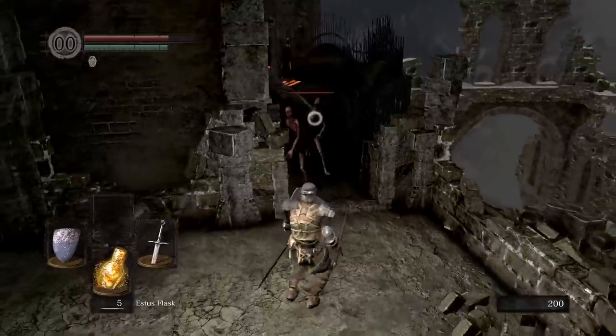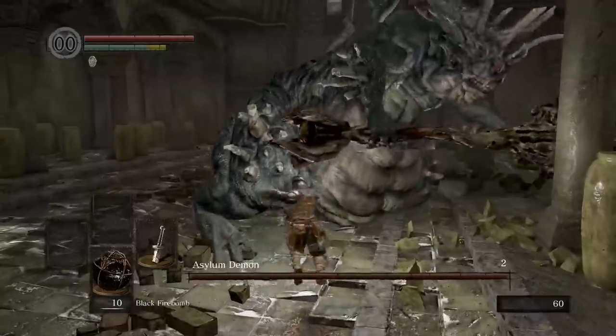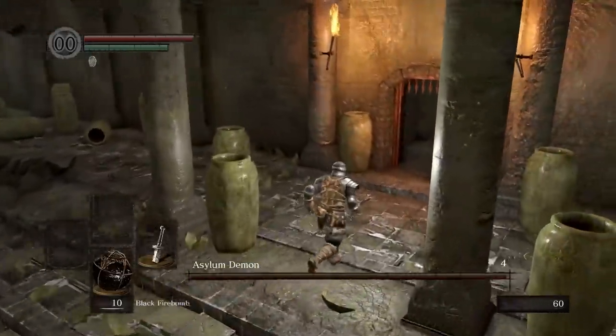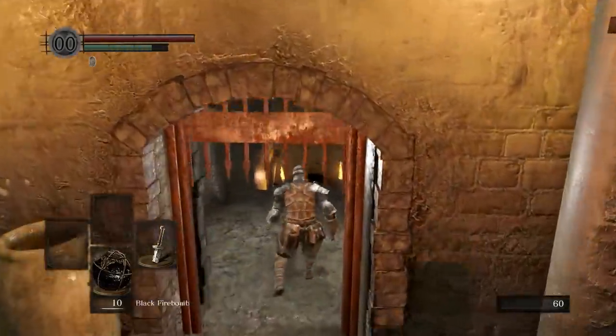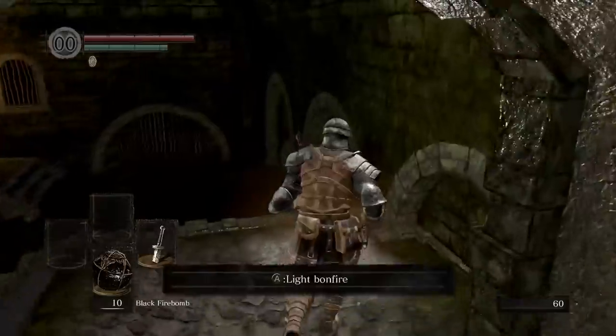The first few enemies are fairly easy to take care of: swing the sword at the right time, block at the right time. While this is a very comprehensive way of teaching the player the controls, it isn't very good at instructing them on how to really play the game.